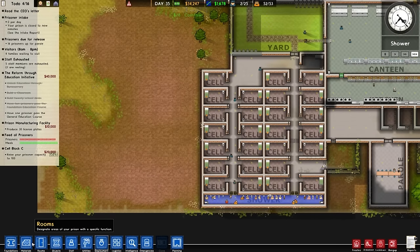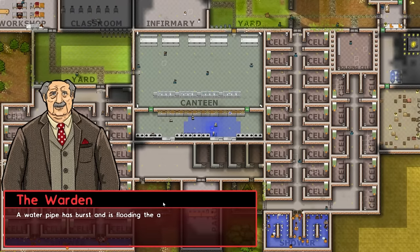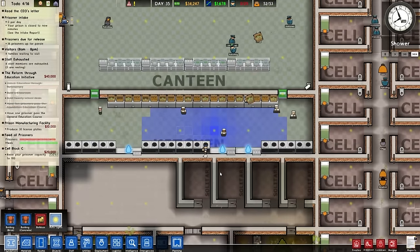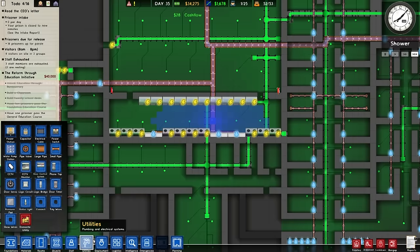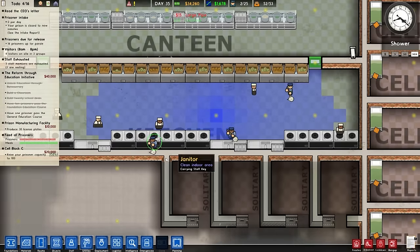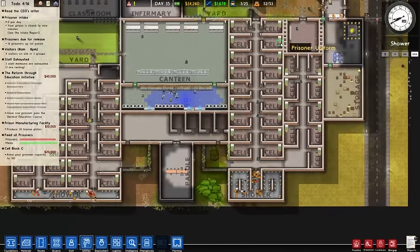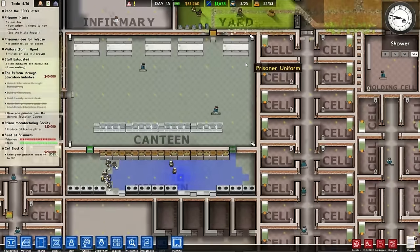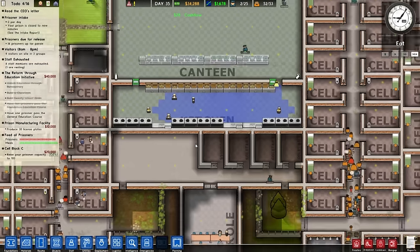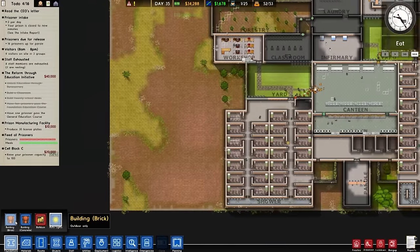Oh, our pipe has burst and is flooding the area — fix it before damage becomes severe! How the hell do you fix it? Quickly, someone put a pipe in — cleaners can only do so much. Someone, anyone — please go, Mr. Workman. Phew! All right, so we can get some bunk beds now.